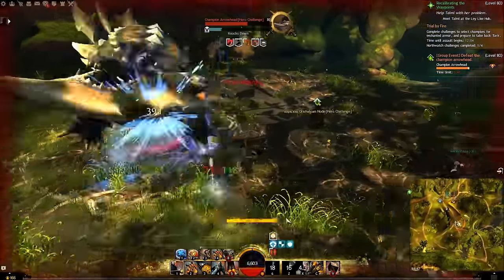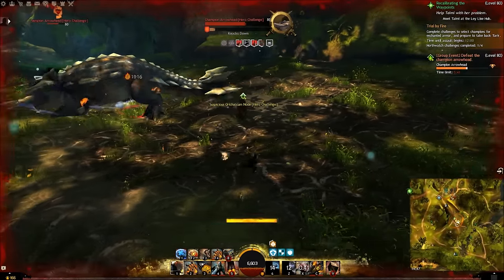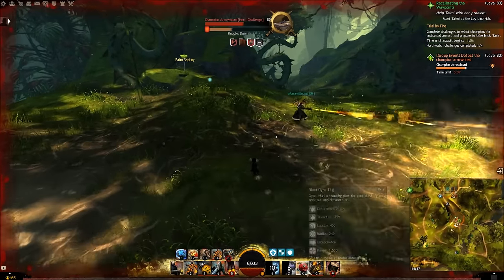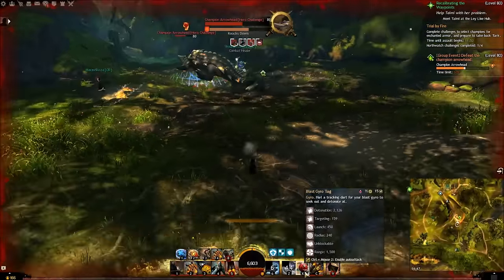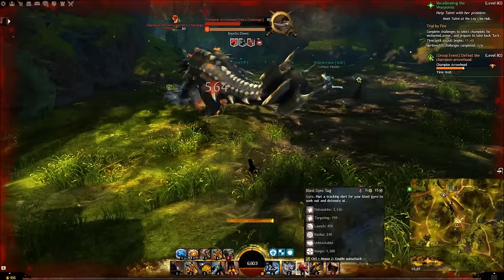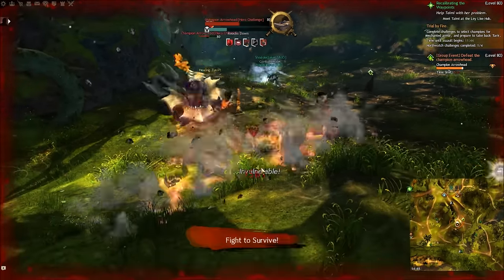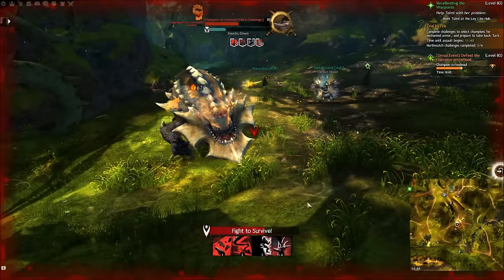Let's look at the blast gyro specifically. When the defiance bar comes up we launch it, it goes towards the enemy, and it does a huge amount of defiance removal. The blast gyro is really effective.